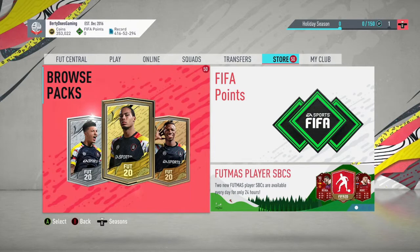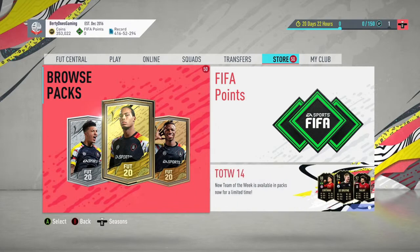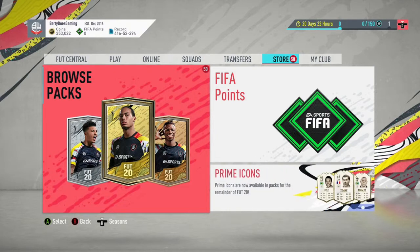Hi guys and welcome to the first video in my FIFA 20 pack opening series, where I'll grind gold two-player packs or any promo packs and open a mass amount of them in a row, doing it for free to see what we get. In my previous videos I've covered the bronze pack method — I'll put a link in the description — and this all kind of stemmed from that. I'll be making another video to show you how to do it.